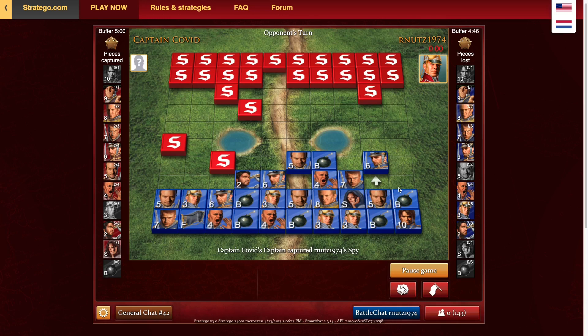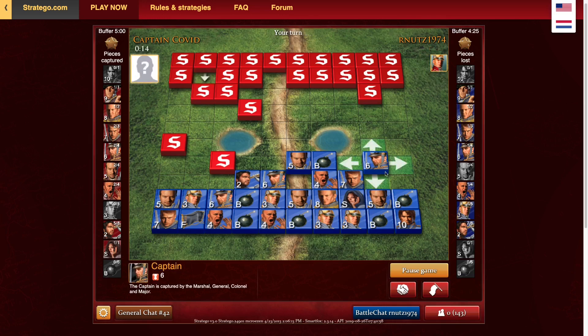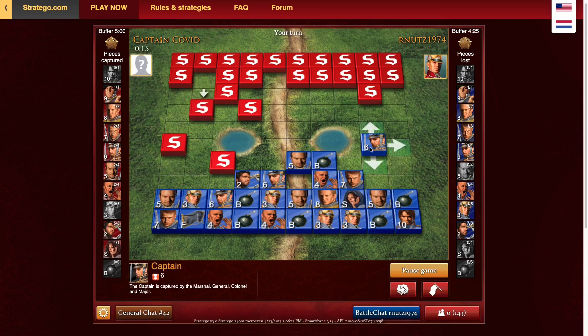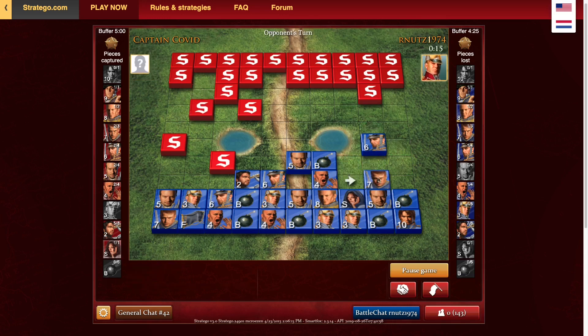At this point, this is going pretty well, but my flag is still very vulnerable to scouting. I'm hoping that guy just doesn't think it could be on the side at all, because it's not bombed in — it's in the lane of scouting. Like, why would I have my flag over there? Okay, that's very worrying. That's a miner — he exchanged miners and then scouted my flag. This is not good. And if I move any piece over there, he'll just trap it with the marshal and the colonel.